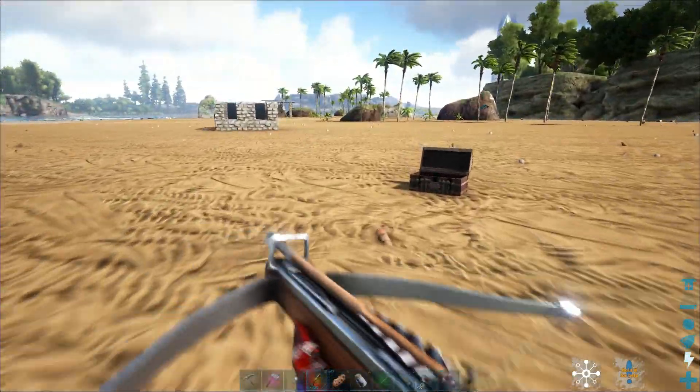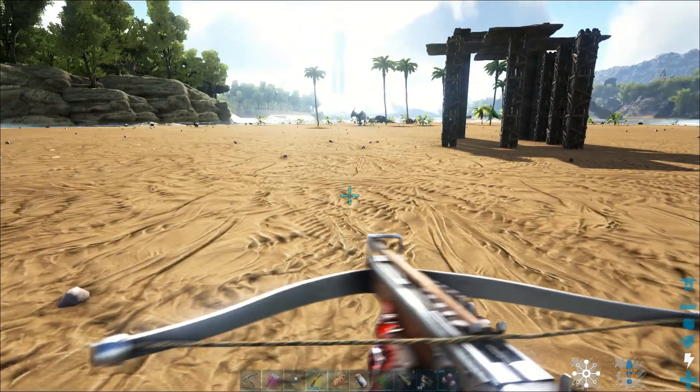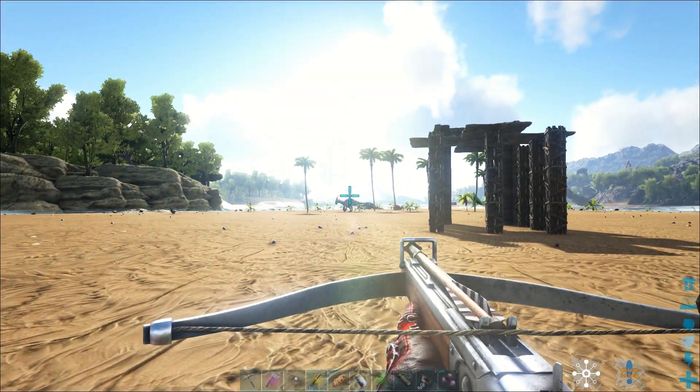There's a Primal Tech Parasaur on the island, so I decided I want to try to kill it and see what happens. Here's the second glitch — I'm going to take aim at this thing and see how far away I am.